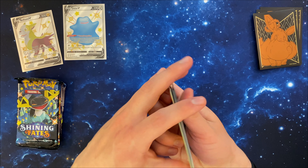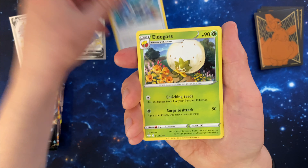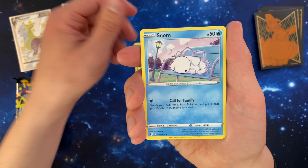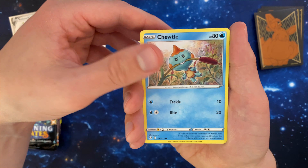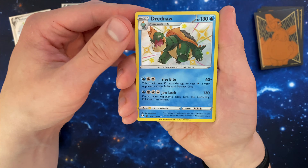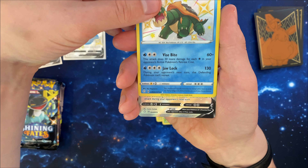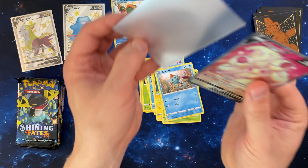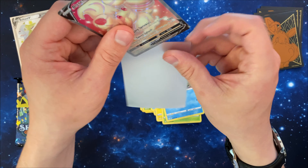And we have a Lightning Energy, Rusted Sword, Eldegoss, Dartrix, Horsea, Snom, Morpeko, Cacnea, a Chewdle, and Wooloo. A shiny Dreadnought — got tired of seeing the normal Dreadnought over and over again in the rare slots, this is a good change of pace. And behind that, a Creamly V — two that I have not gotten yet. That's three for the binder so far, not bad with two packs being opened.